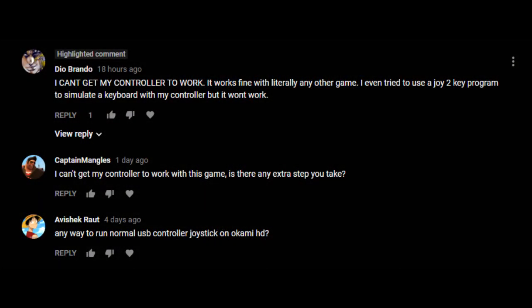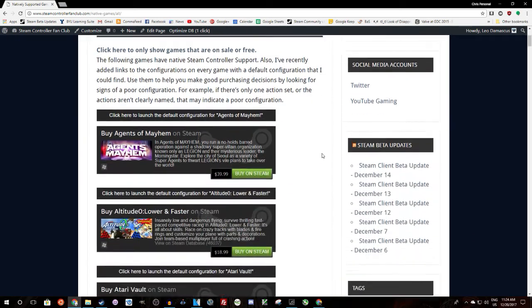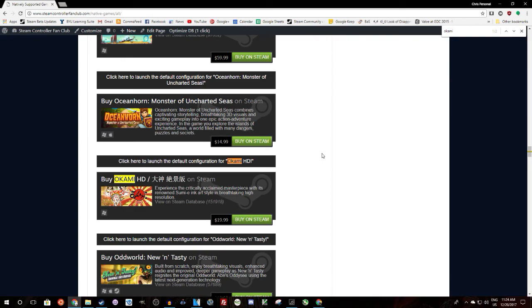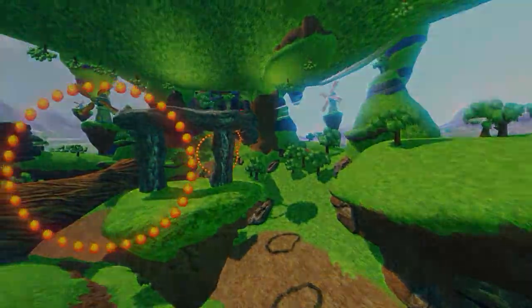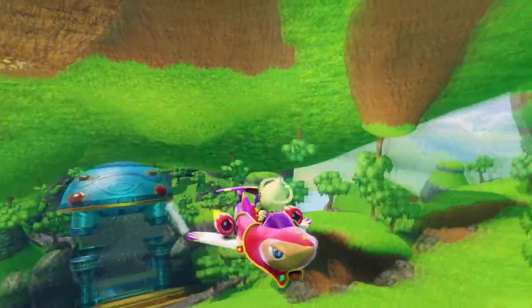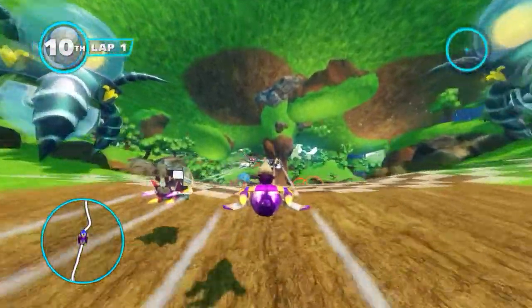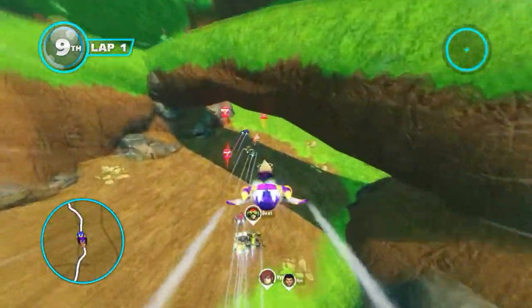On my Okami review, I got a couple of comments saying that people couldn't get their controller to talk with that specific game, and that seemed very unusual to me, especially since Okami does have native Steam Controller support. So obviously internally somebody used a Steam Controller to talk to it. Because of that, I've decided to make this video to walk you through some of the basic troubleshooting steps that I go through when my controller is not talking to the machine.